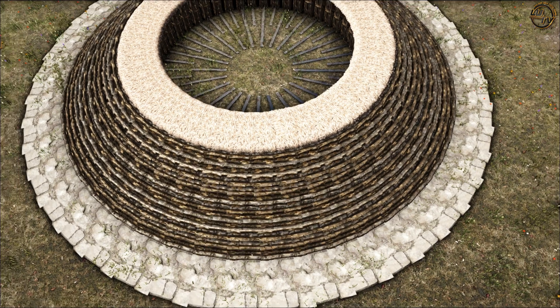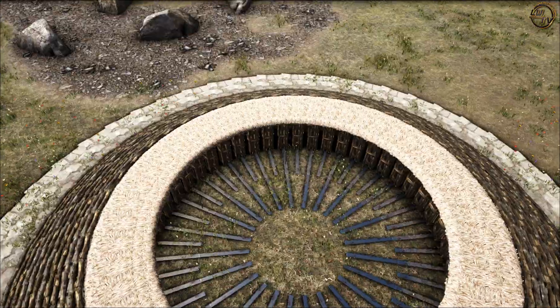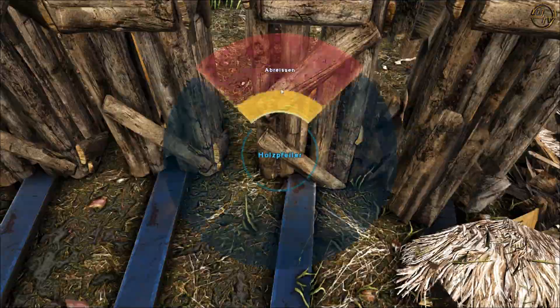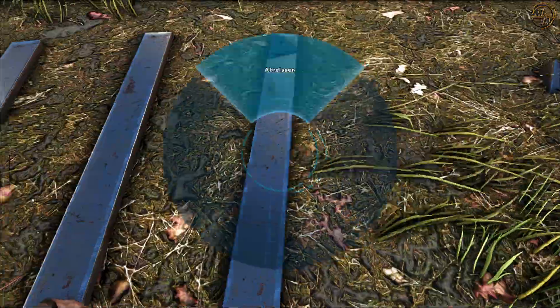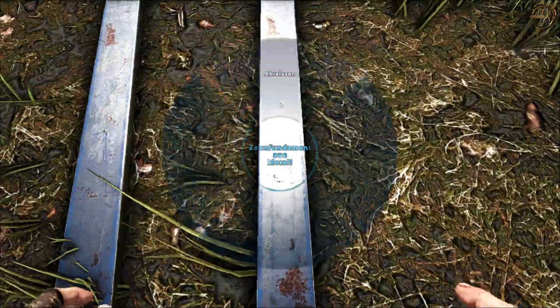Wenn wir das erledigt haben, kommt der nächste Schritt: das Abreißen aller Sachen, die sich in diesem Steinzirkel befinden. Dazu zählen die Fence Foundations, die Pillars, die Stairs und die Sedge Ceilings. Damit starten wir jetzt direkt.